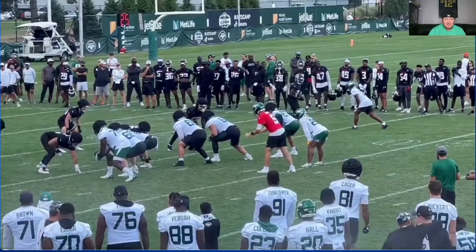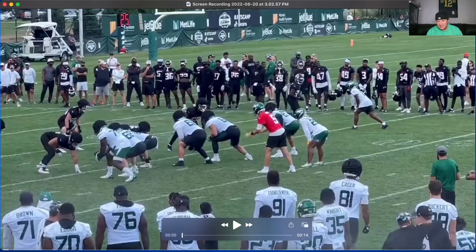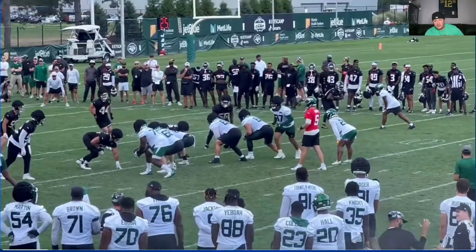What's cracking guys, Bruce Mattson here, your host of Metric Scout Fantasy Football. I got more training camp clips for you today. I got some cool footage of Garrett Wilson, rookie wide receiver for the Jets, and this dude just rises up and mosses DBs. Looking good here, he is at the top of your screen.